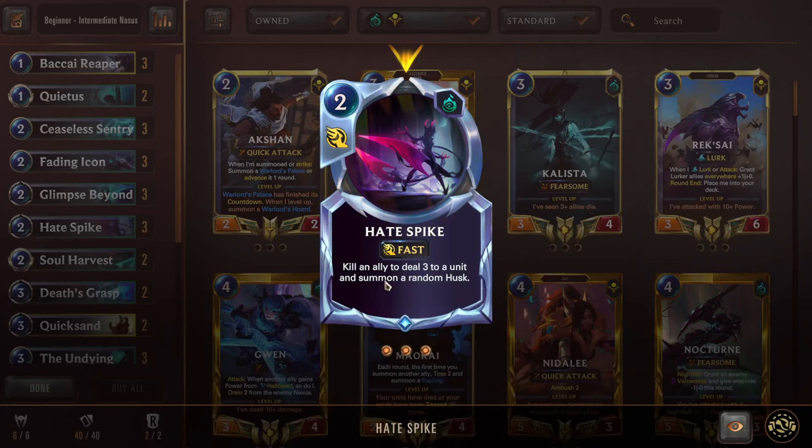Next we have Hate Spike — a 2 mana fast speed spell. Kill an ally to deal 3 to a unit and summon a random husk. We want to target our token with this Hate Spike — kill it, deal 3 to something the opponent has developed. A lot of good 3 HP units in the early to mid game, so we can just keep that down and also get a husk. Husks are random 0-1s that also have keywords — when you play a unit later, you kill the husk by playing the unit, and then the unit will eat it, giving it extra HP and whatever keyword it had. So fun little synergy there — we can get a random husk on our Senna and that should feel awesome.